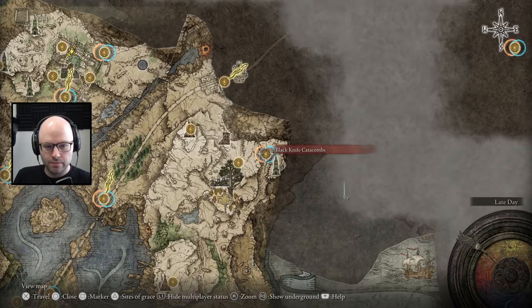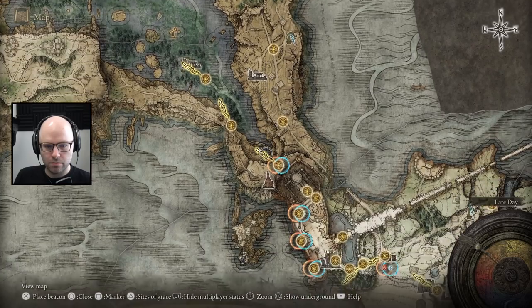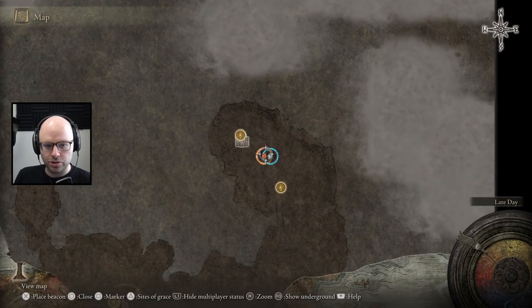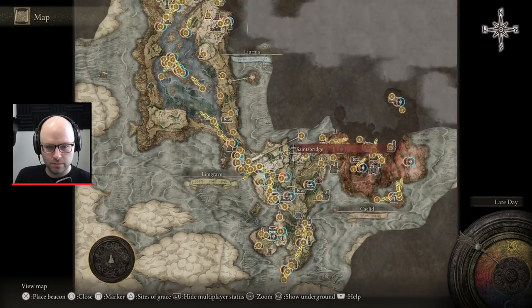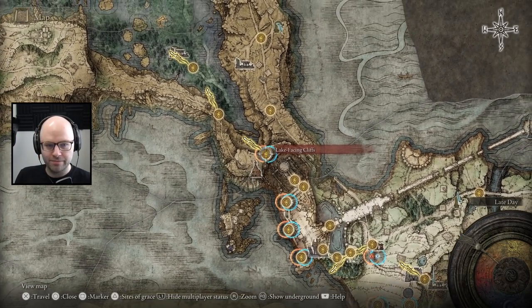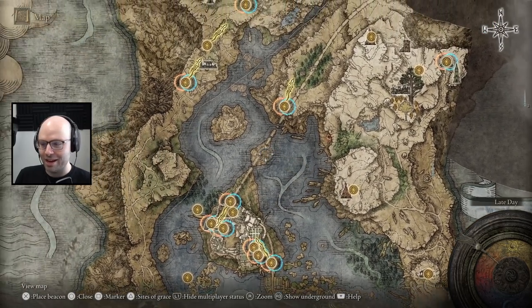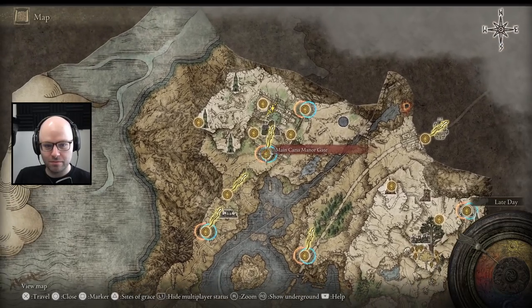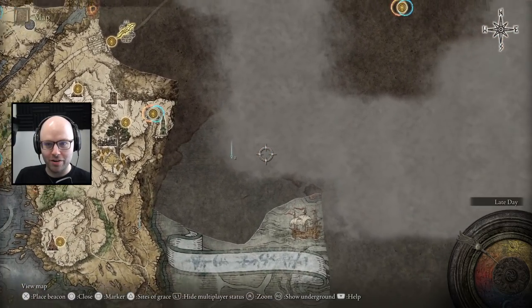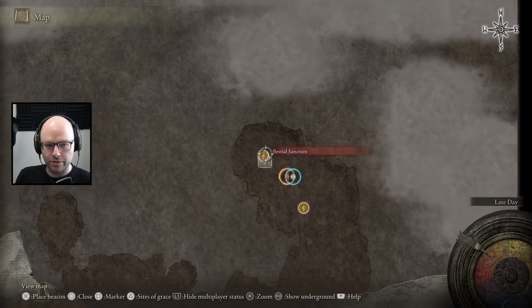The Blackknife Catacombs — we would either help with the Shade or the Assassin. Lake-Facing Cliffs? Way too easy though. Bestial Sanctum — and then help with this enormous dragon that I've never fought before. Summonwater Village, help with the Shade. Do Bestial Sanctum? I don't even know what the boss does. That's another dragon fight, right? Behind Carrier Manor? Who the hell's summoning him for the Mariner? Divine Bridge? If you get past the Grand Lift, there's a good boss shortly after that.